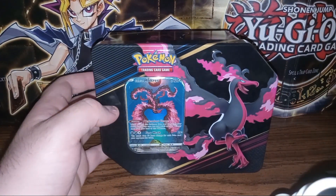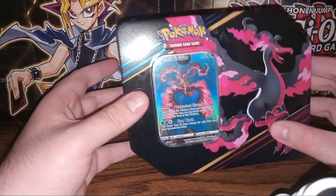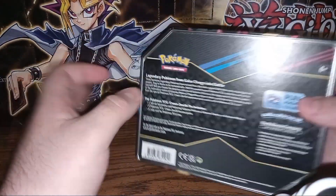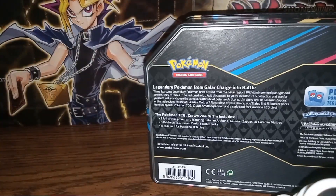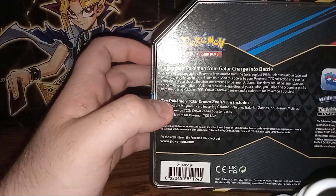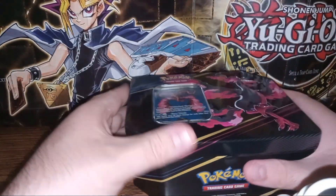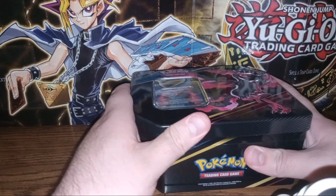So we get the top of the tin with the Galarian Moltres and the card of Galarian Moltres — a nice full art card. And here's a little paragraph about the three legendary birds and all of their special achievements. We get five booster packs in this bad boy. I'm not actually gonna bother to read the paragraph because I doubt anybody pays attention to that.